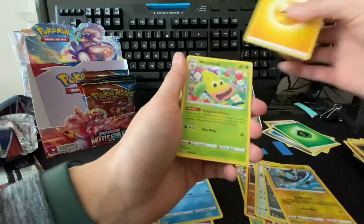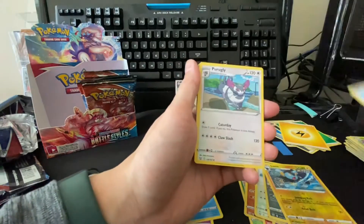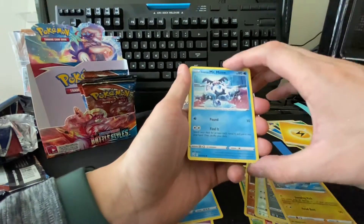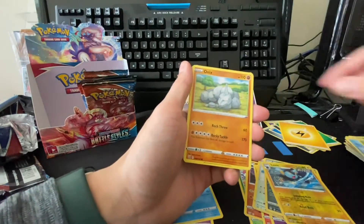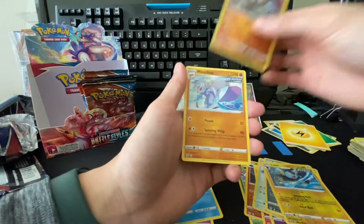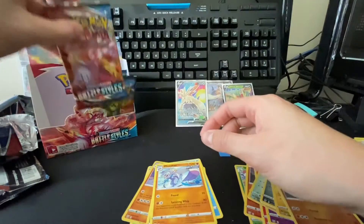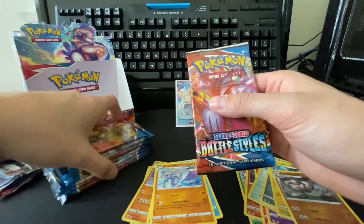Lightning Energy, Weepinbell, Exp Share, Perrserker, Silicobra, Galarian Mr. Mime, Bellsprout, Onix, Spearow, reverse Gurdurr, and a Meinfoo. All right, I think we're about halfway now.